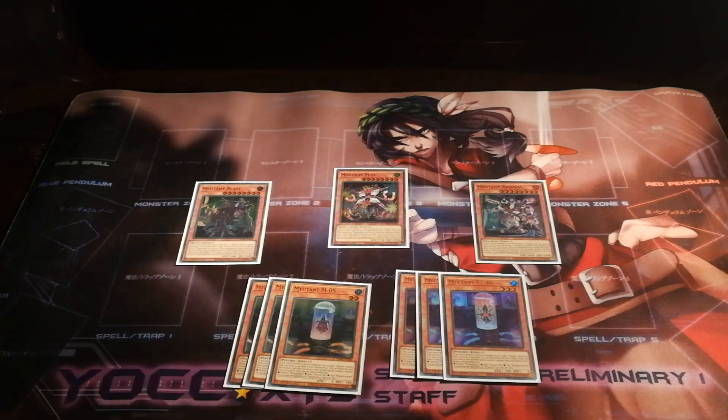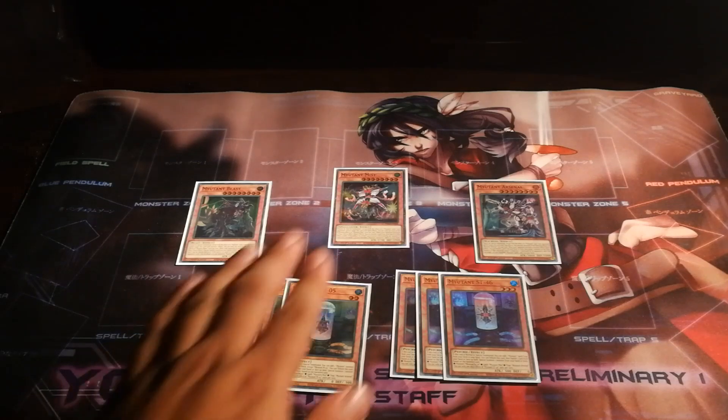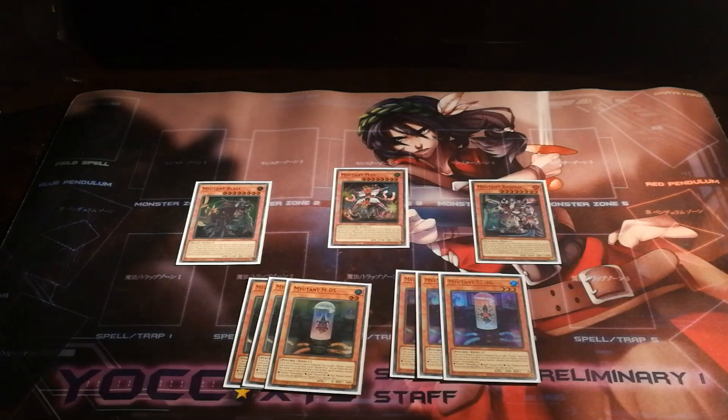Furthermore, each of these boss monsters also has a reactionary effect that responds to a card type different than what was used to make it. Beast, in response to a spell, can banish a card from your hand or field to negate that spell and banish it. Mist, in response to a trap, can banish a card from your hand or field to draw two cards. While Arsenal, in response to a monster effect, can banish a card from your hand or field to target one monster on the field and banish it.